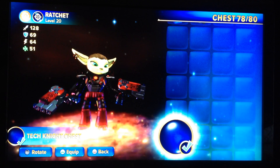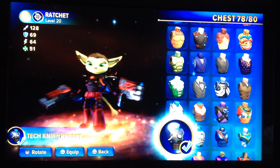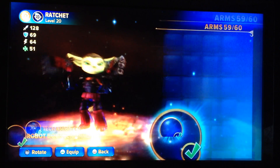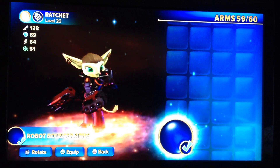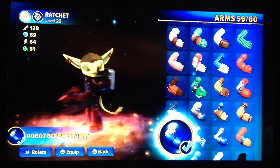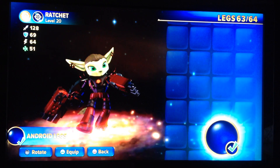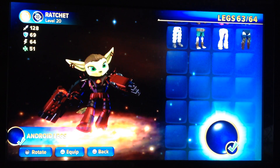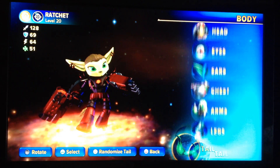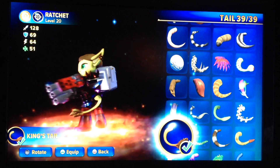The chest I've chosen is the Tech Knight chest. The arms I've chosen are the Robot Bouncer arms. The legs I've chosen are the Android legs. And the tail I've chosen is the King's tail.